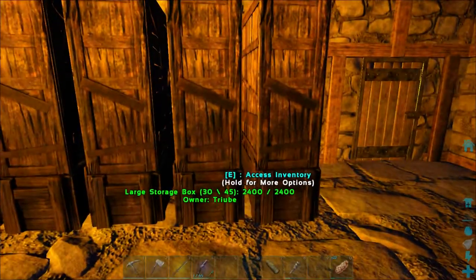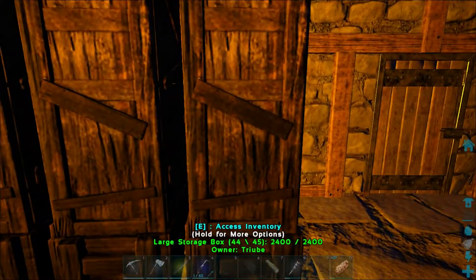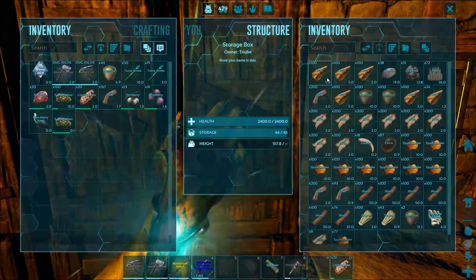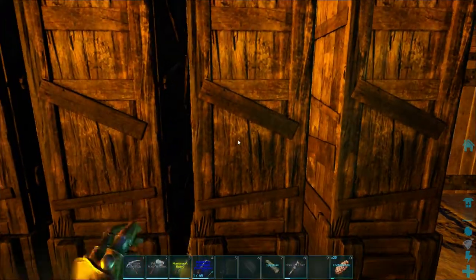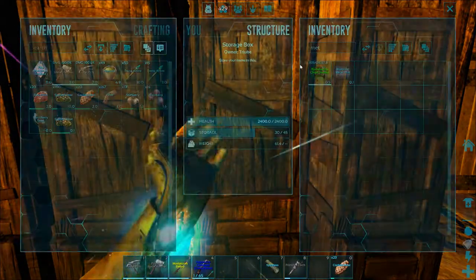I'm going to show you how to smelt metal with the refining forge. First you will need some metal. Is there some metal here? No. Is there metal here? No.